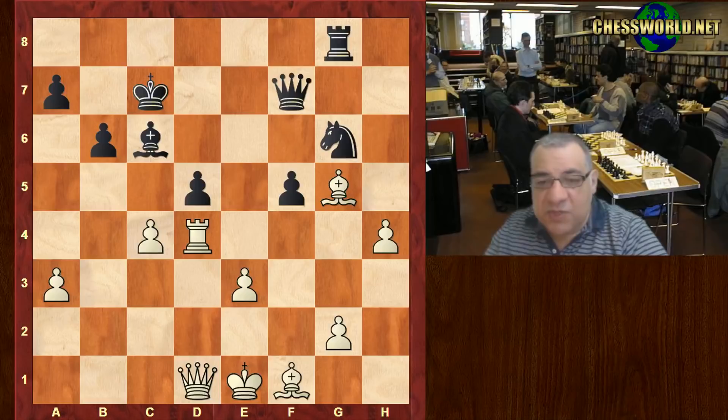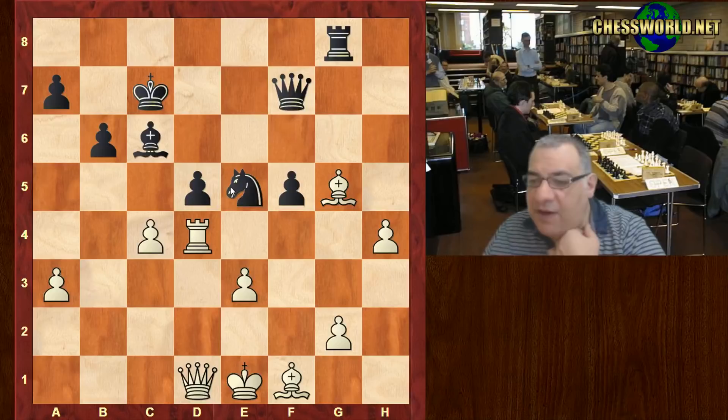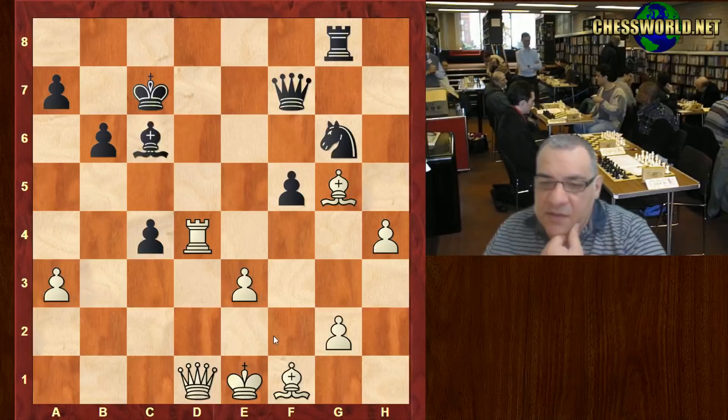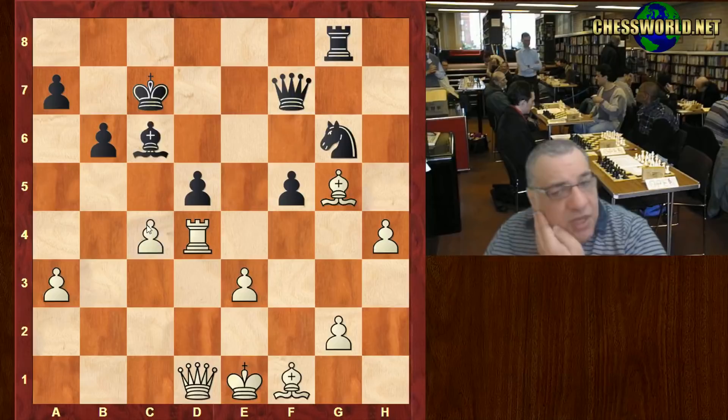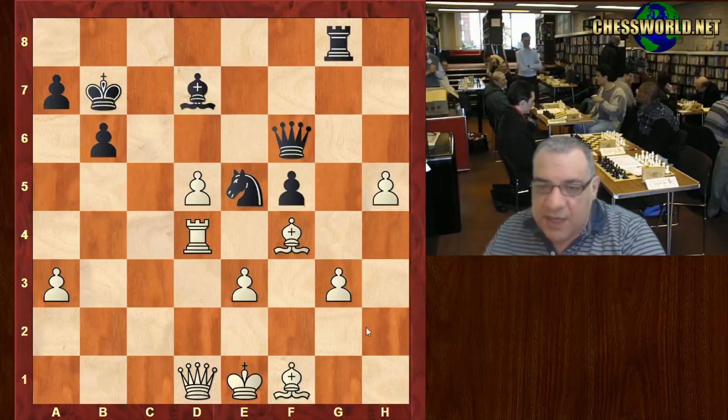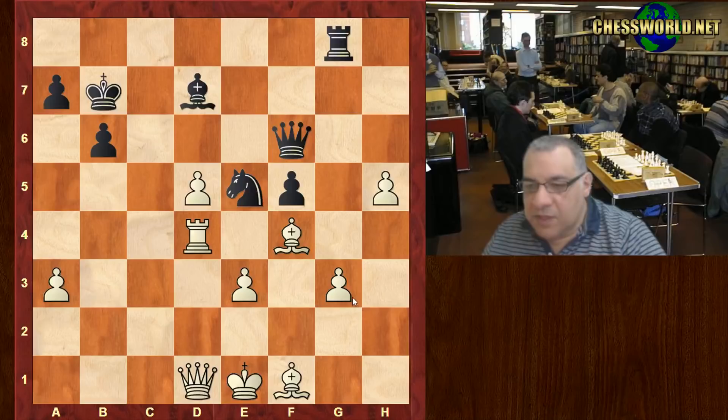Why did black want to play dxc4? Let's check, because that seems to just lose immediately. If we have a move like Ne5 — c-takes is just losing a valuable center pawn, very horrible. And also if d-takes, well, bishop takes is winning the exchange. King b7, c-takes — it's just very, very horrible. Black's getting pushed back; it's just a very strong position for white. Things like Bg2 to follow, no problems for white.